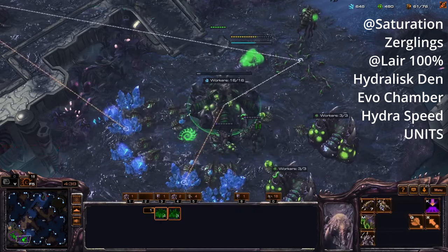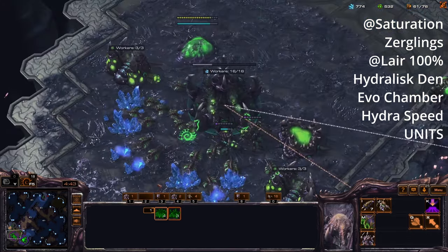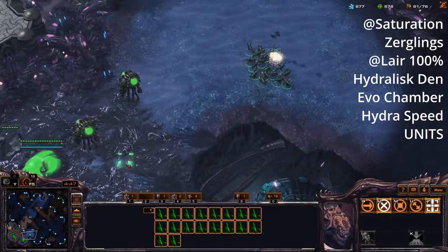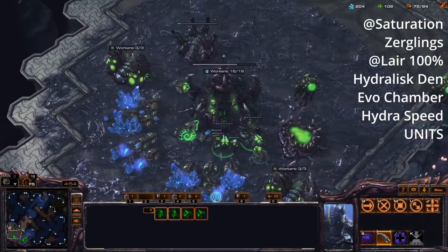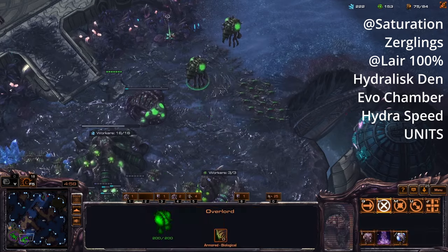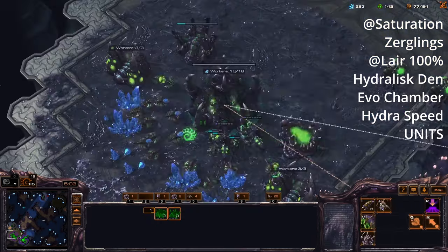Just keep injecting. Now that we've reached saturation, we're just going to build units. I'm floating a bunch of money because I'm waiting for my hydralisk den to finish. I'm going to get hydra speed, plus-one attack, a bunch of hydralisk — spend all my money instantly. The way to remember it: build one round of zerglings, wait for your hydralisk den to finish, and start building hydralisk.